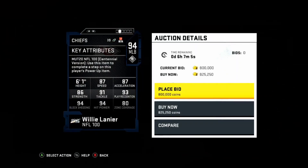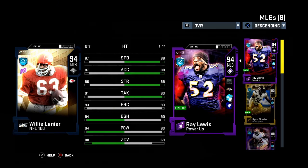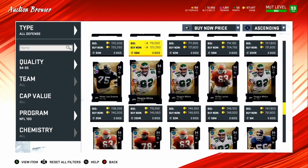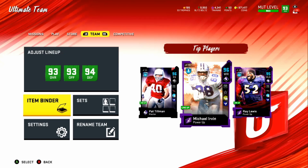Finally, Relly Lanier with 87 speed, 87 acceleration, 86 strength, 91 tackle, 93 play recognition, 94 block shed, 94 power move, and 80 zone. Comparing him to Ray Lewis — one's powered up and one's not — but honestly Lanier has better zone coverage which gives him an edge. And Mean Joe Greene has 77 speed, 82 acceleration, 93 strength, and 94 block shed — he's coming to my team too. A lot of these cards are good, but do not buy them right now. That's it for the video — like, comment, subscribe, and until next time, peace.